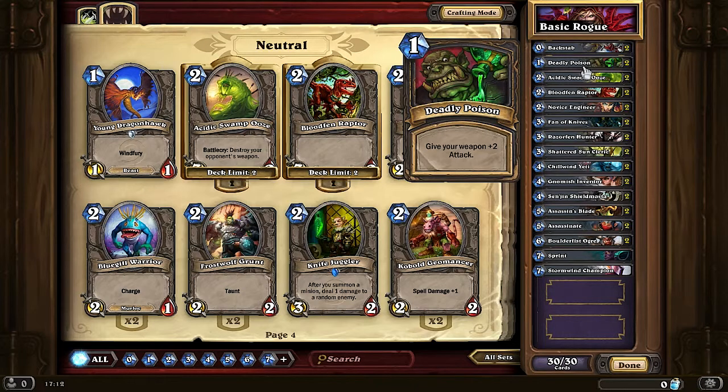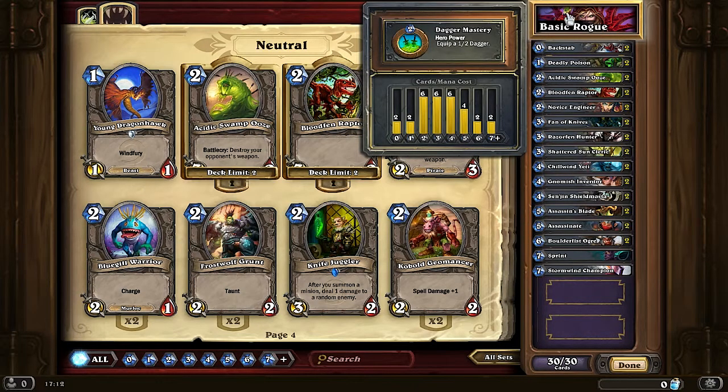Now Deadly Poison gives your weapon plus 2 attack. The Rogue hero power of course is Dagger Mastery, and this gives the Rogue a 1/2 dagger — meaning the dagger does 1 damage and has 2 durability.